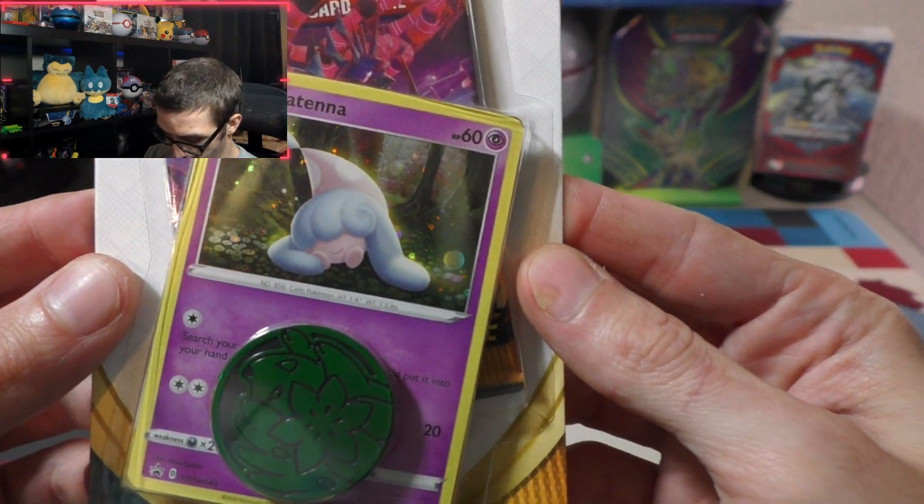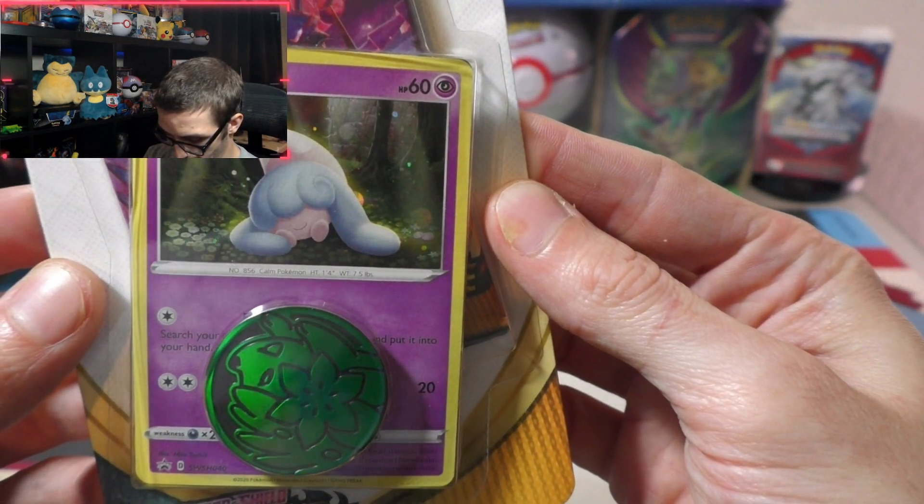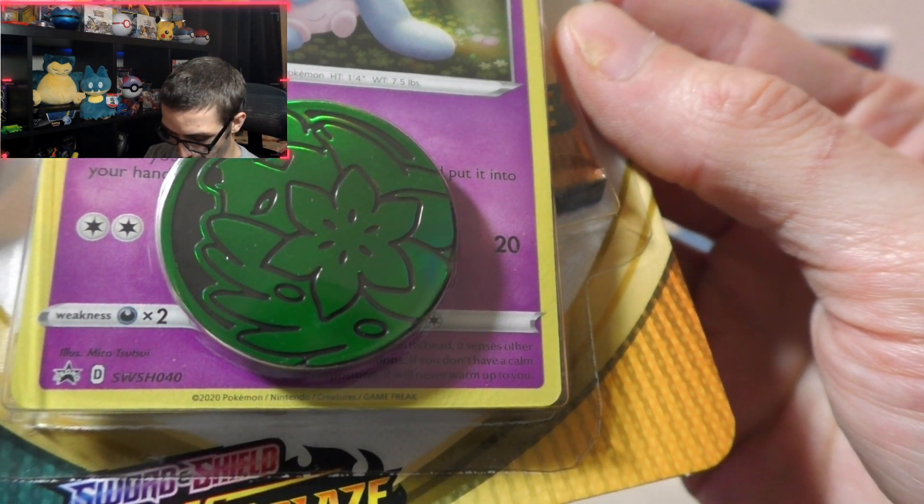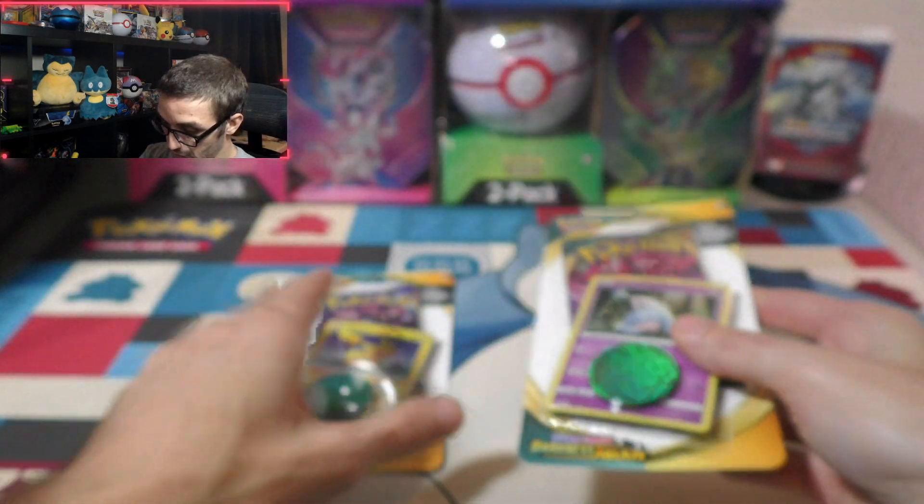And we got Hateena — however you'd like to pronounce it — number 40 out of the Sword and Shield set.